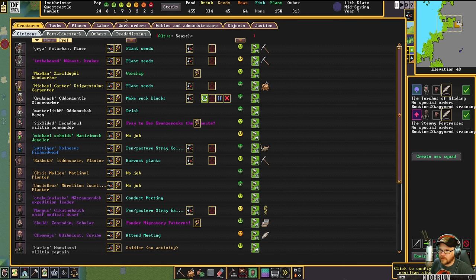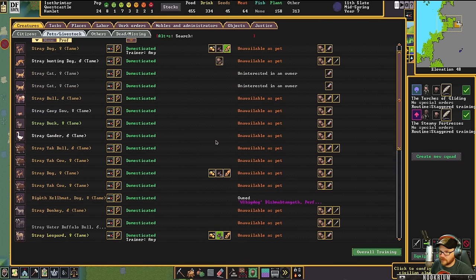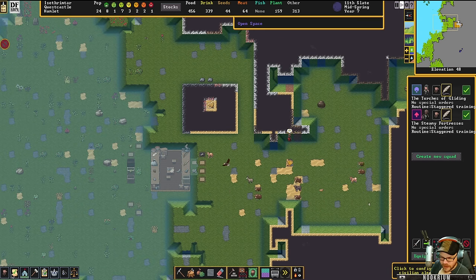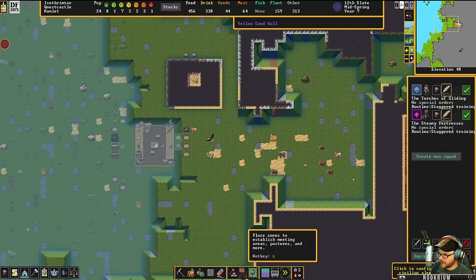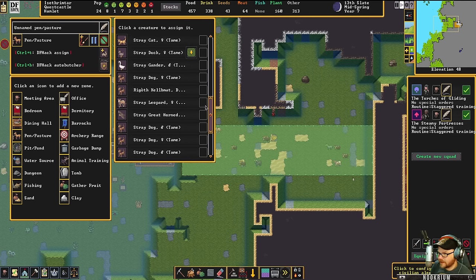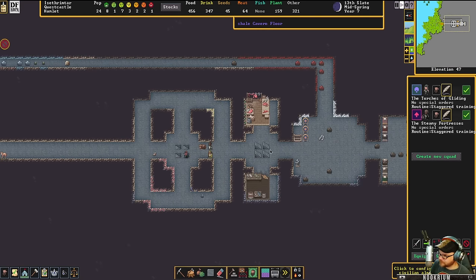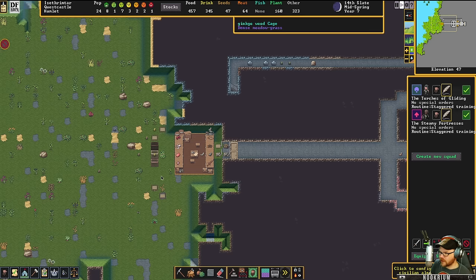Speaking of that cougar — where is he? Oh, I can't train you because you're caged. You're an eagle too. There's the cougar — I can't tame this cougar. Cougars are kind of dumb. I'm going to go ahead and release you. Run around and go nuts. I could set his little home right in here and he would be my defense — a cougar at the front door, or even at the Trade Depot. That's something.